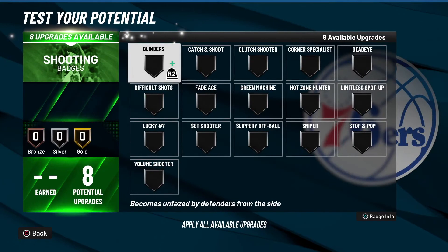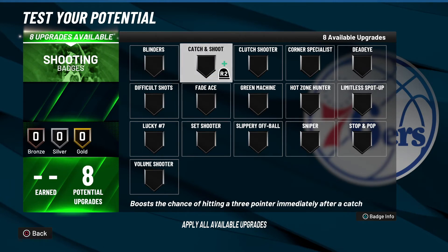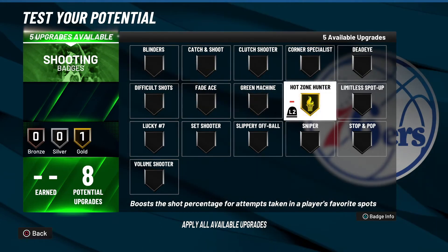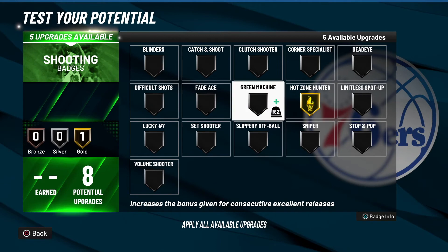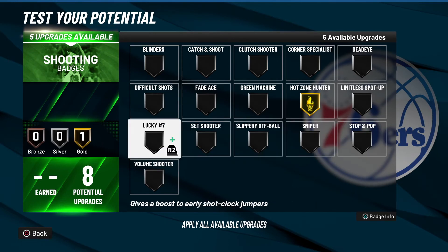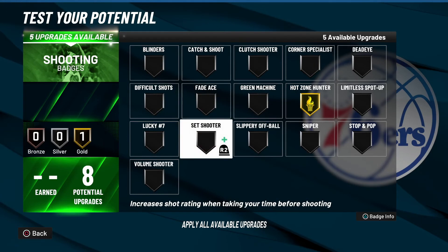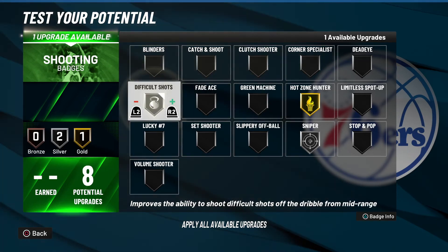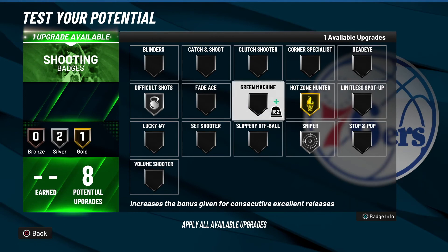For shooting badges, he had Gold Difficult Shots, silver Difficult Shots, silver Fade Ace, and silver Set Shooter. We'll still give him those badges — he does have around a 54 mid-range, so if you manage to get hot spots with Difficult Shots you'd be able to hit shots. I'm not going to give him silver Set Shooter though; instead I'll give him silver Sniper. We'll still give him silver Difficult Shots and then throw in a bronze Fade Ace to complete his shooting badges.